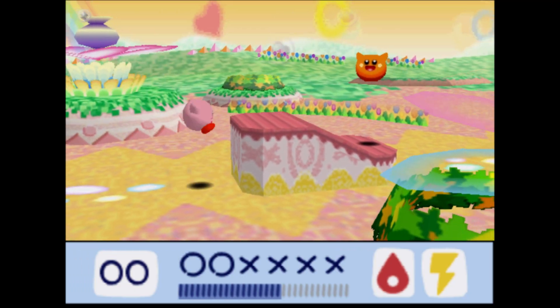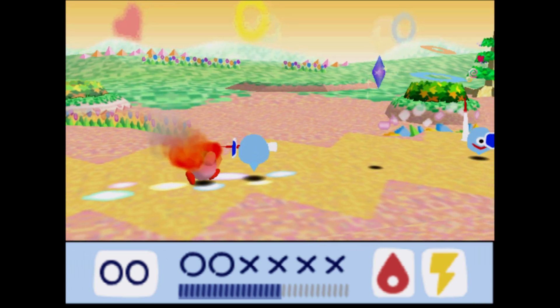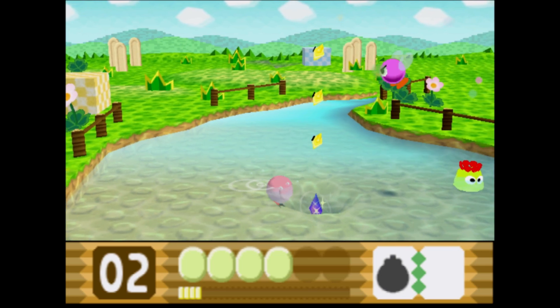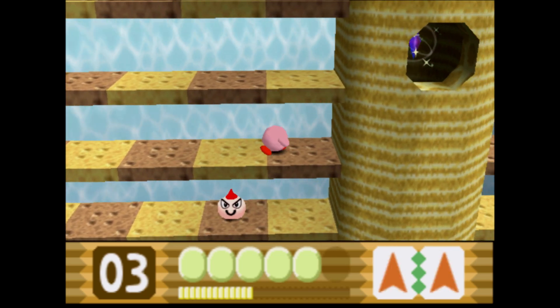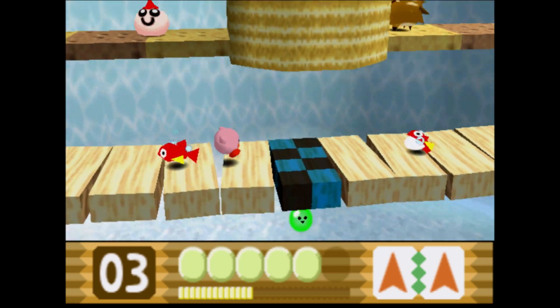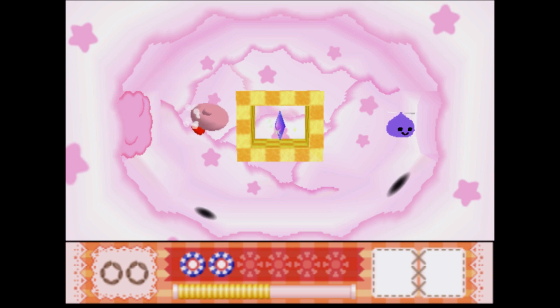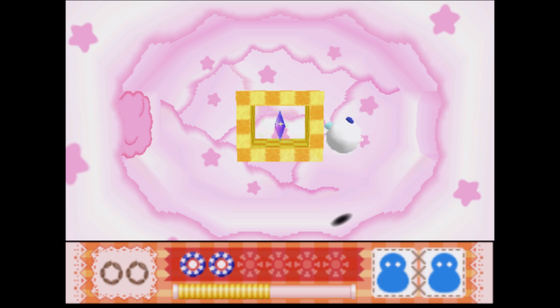So it's probably a good thing that a standard playthrough will only take you about 5 hours or less. Though make sure to tack on a few more if you plan on going for 100% by finding all the crystal shards. There are 3 of them in every stage, and most of them aren't too hard to find, although there is the occasional deviously hidden one. However, some of them annoyingly require a specific copy ability to break them free, and the game doesn't even provide a clue as to which power you'll need until it's too late, which requires you to replay the entire stage.